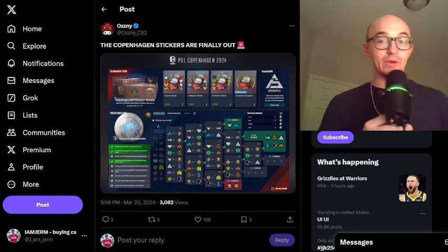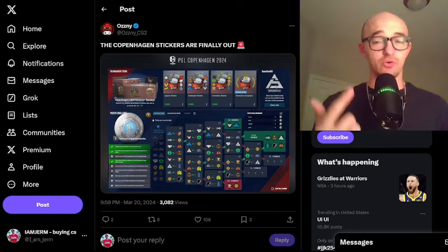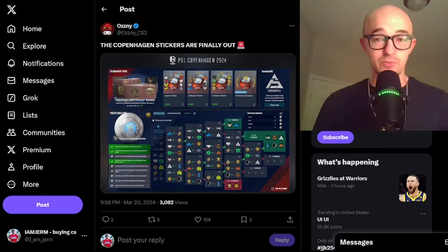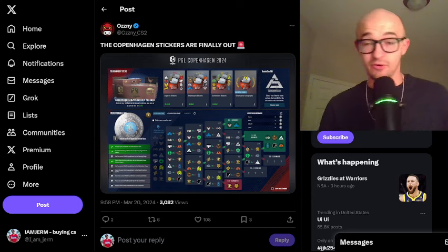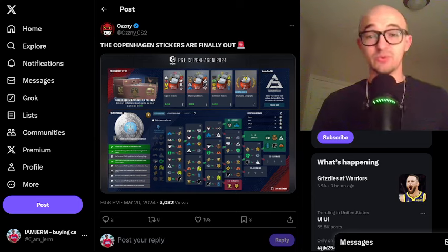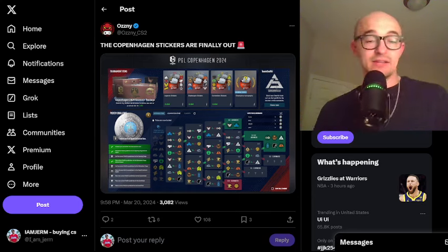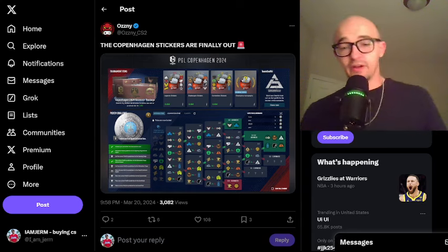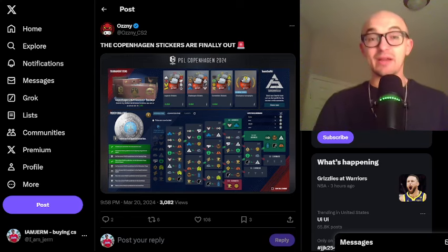First, a quick note: if you are looking to sell any of your CS2 items and turn them into cold hard cash, crypto, or any other payment method, definitely hit me up over on Twitter — that's the first link in the description below, and my trade link is down there as well. Everything in my inventory is pretty much for sale for the right price, and we're buying almost anything and everything. We can get you guys cashed out safely, quickly, and efficiently.